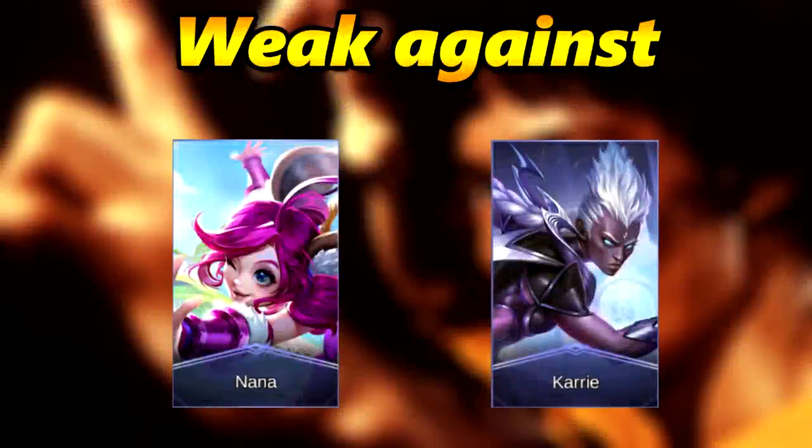Shu only has two counters. The first counter is Nana, because she can transform you and during the dash the transform is very difficult — you cannot see Nana's animation when she transforms you, so it's very hard to dodge. The transform interrupts your combo, and that's why you'll die very fast because you cannot cast any spells.